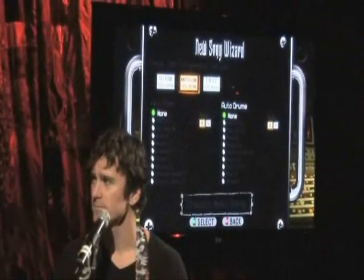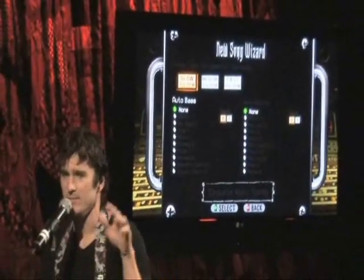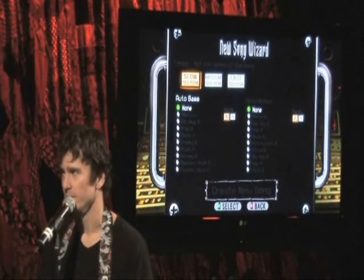You can go in and start playing rhythm or lead guitar. You can pick a bass line, you can pick a drum loop, and you can just kind of start playing. I'm going to slow my tempo down. In the music studio you can pick any tempo, but here in the Wizard we only give you like three to choose from, just to kind of make it simple for people.